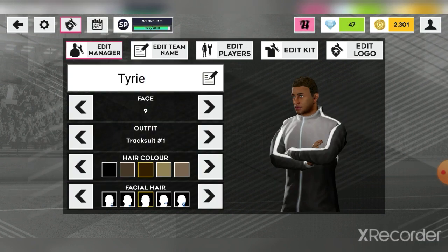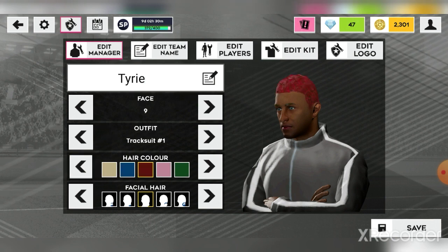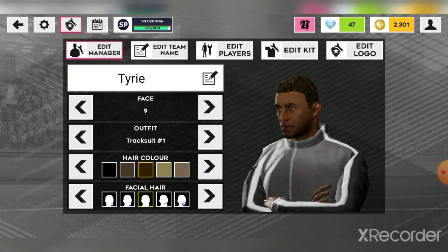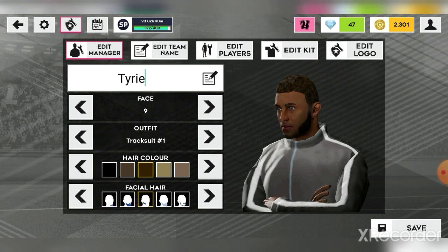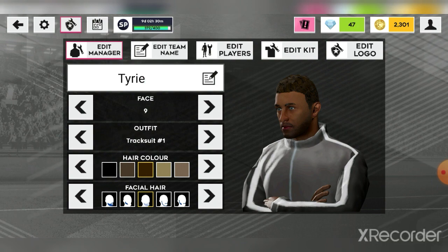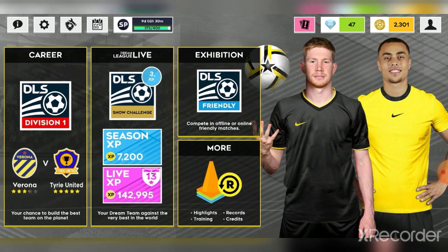The kit customization UI has also been updated compared to DLS 20 and 21. They've also added new hairstyles and hair colors for your manager — green, pink, red, blue, whatever color you want. The beard options are pretty cool too, with more detail than before.